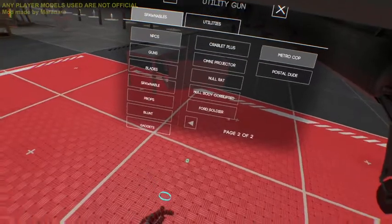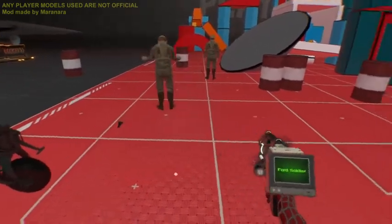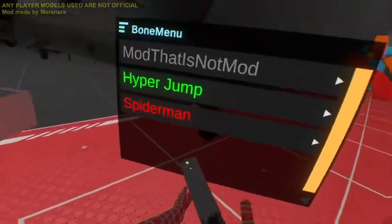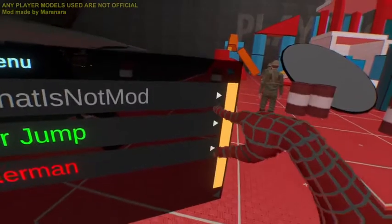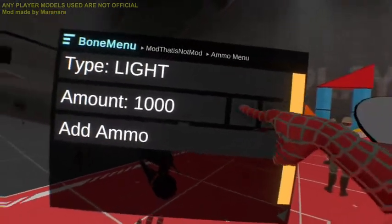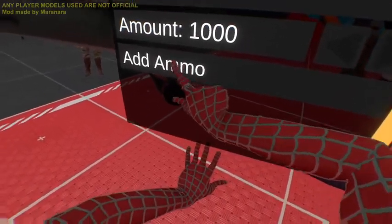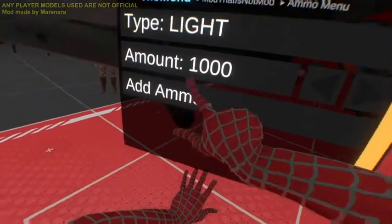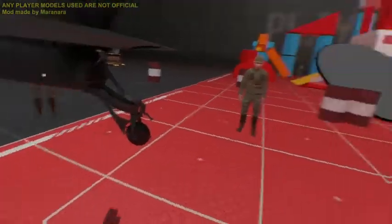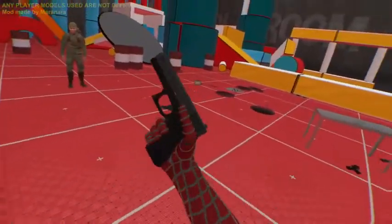We'll do Ford soldiers — okay, so three of them there. We'll take a pistol from the game. When you're in the game you have a bone menu, but when you're in the main menu you have the easy menu still. And then we'll get some medium bullets. Without further ado, where's my pistol? Let's get to work.